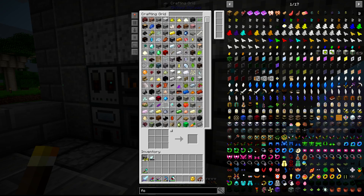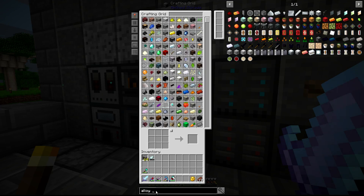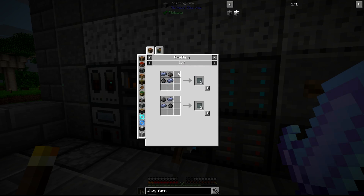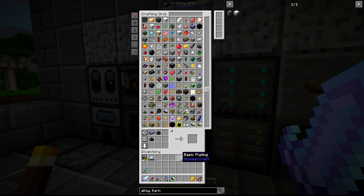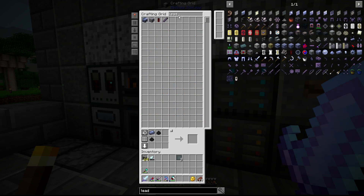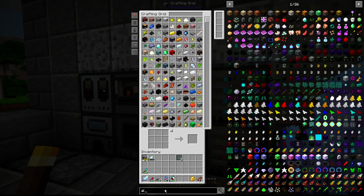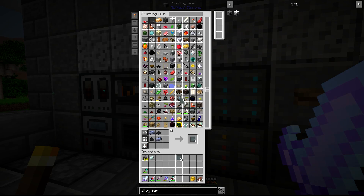We were going to make an alloy furnace. Definitely need more power. So we needed four of these, which we should be able to now make. Wait — I'm out of lead? Are you kidding me? Oh, because it's all in blocks. That would be why. Wow, that thing is so full.